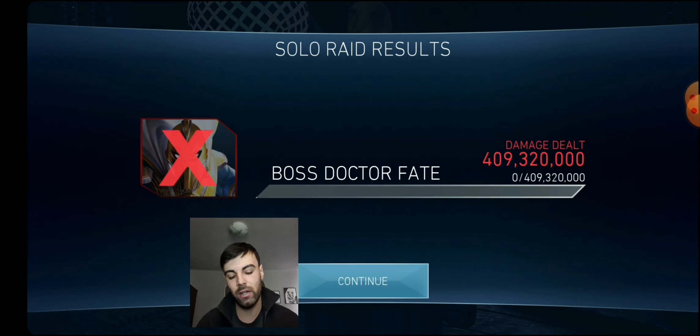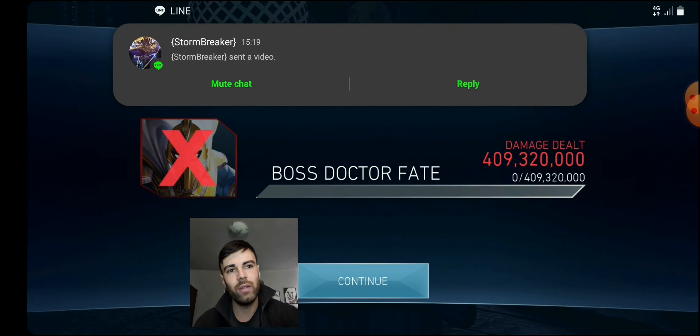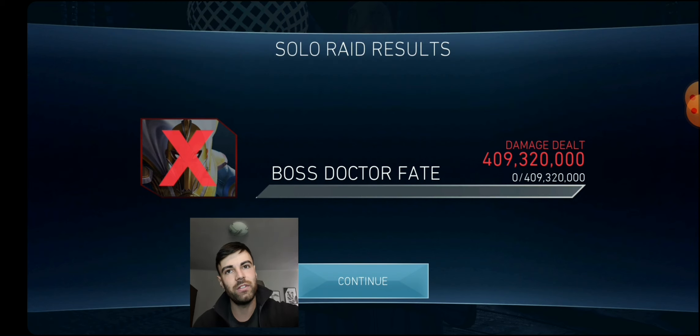In the next fight I want to unequip Beta Club and maybe not use Brainiac either, to test Martian Manhunter more purely. For what it is — only two stacks of Darkness — I saw him pulling around one million damage per basic hit. If you think about it, that's three to four million damage per combo string when you factor in his fast attack hits.